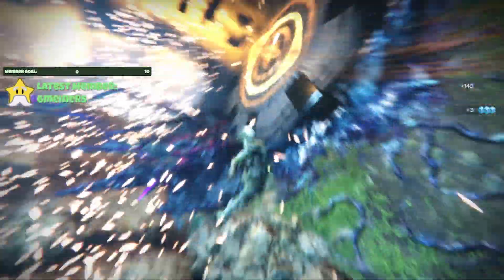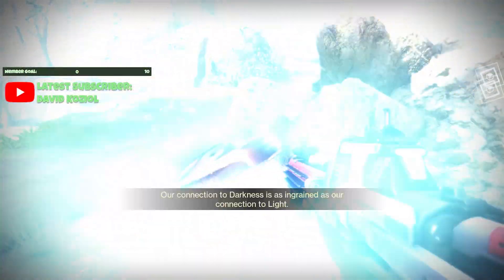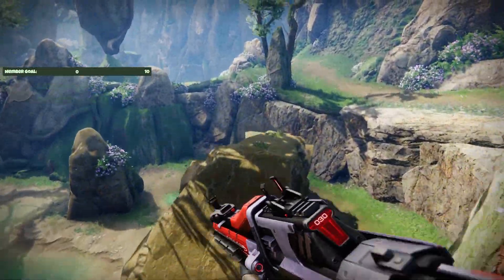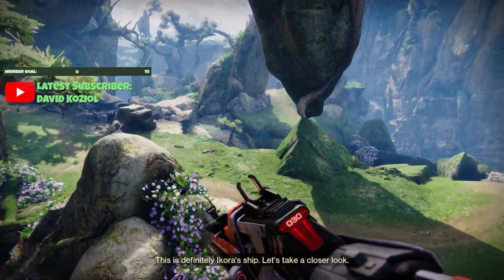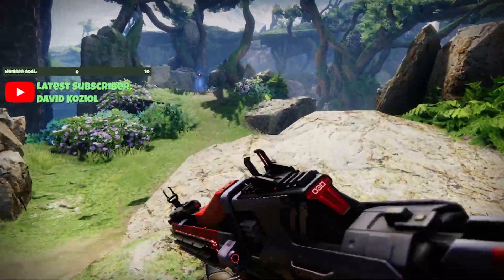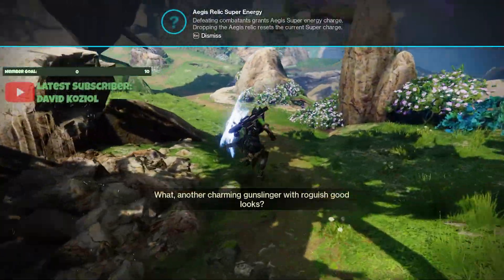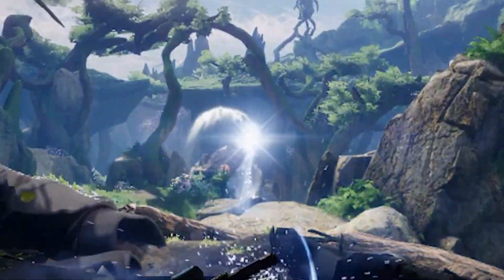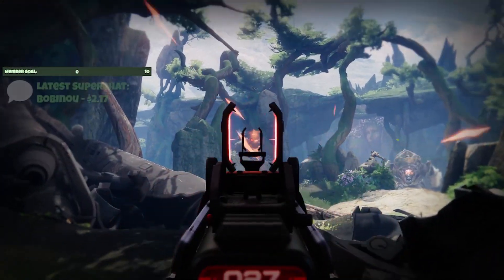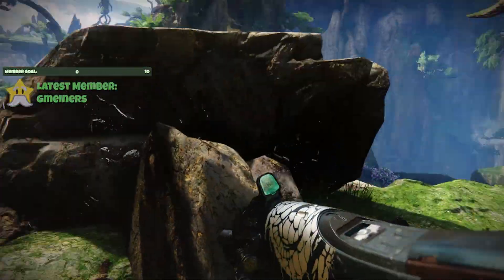Now we can move on to the ogre. And there's our prismatic chest — yes! Threadling grenade, chain lightning. Not exactly what we need for our build, but it's nice to have more utility stuff unlocked. Do we not get a rally or anything? I guess we don't get a rally for this first little bout. Good day for us, well done.